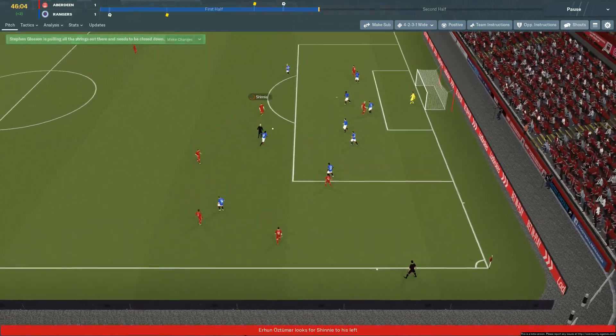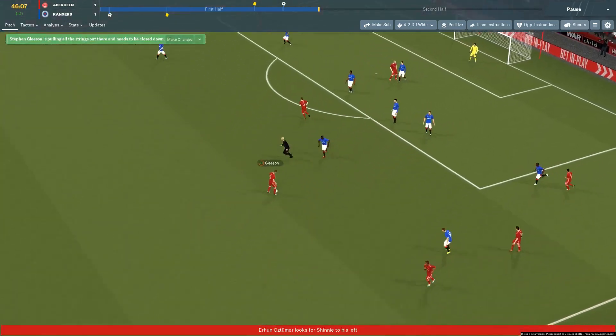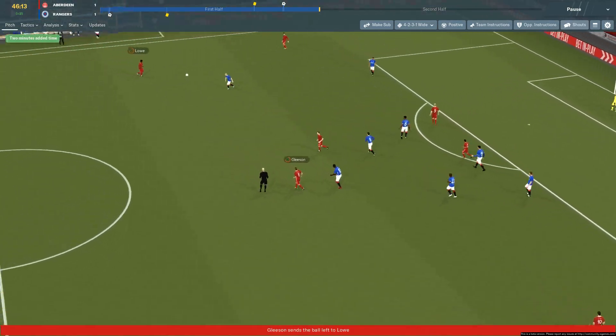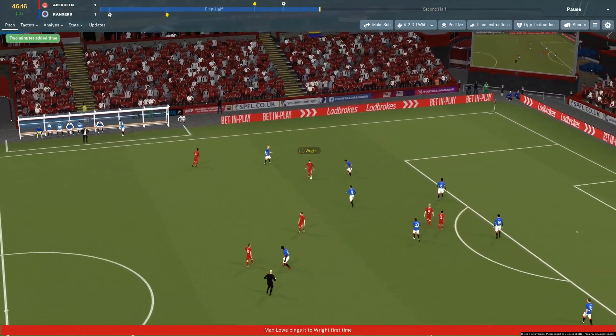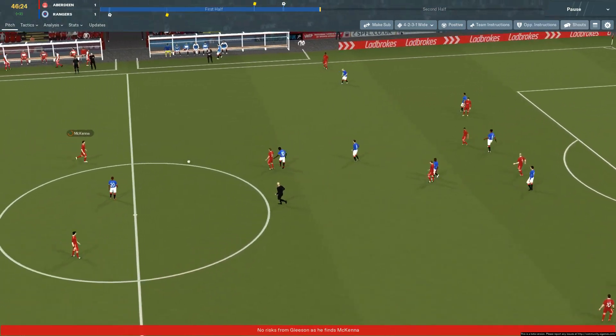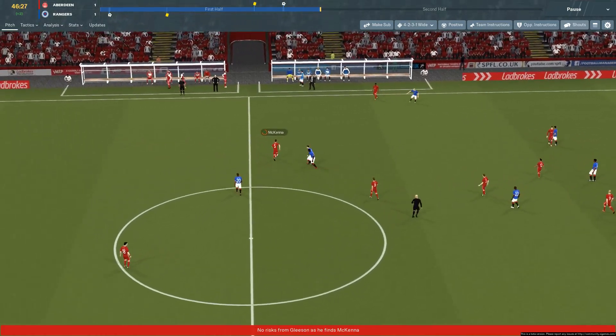McGinn throws it to the edge of the box for Shinny - opens up a little, back to Gleeson. Shinny has more space now - close down, back to Gleeson, play between the two of them. Out wide it goes, low, then to the right, into Shinny. Pinch it back - Gleeson now, pressure on him by Koulibaly, has to go back the way to McKenna.